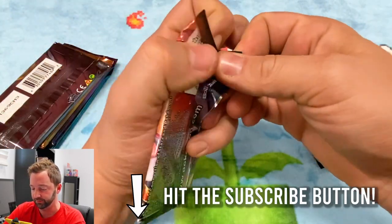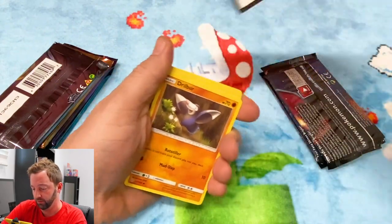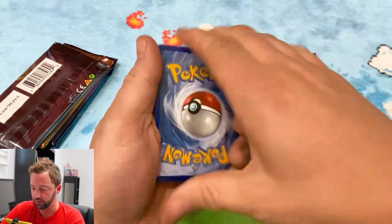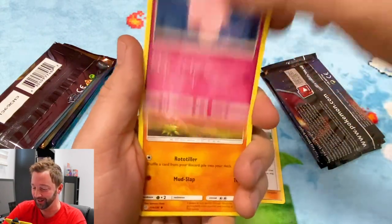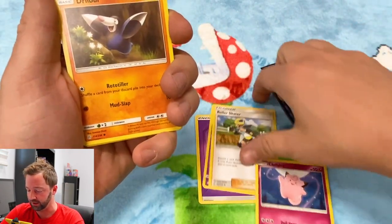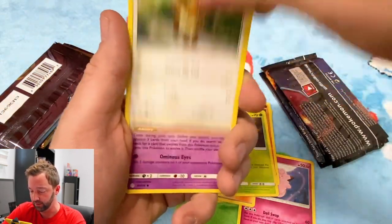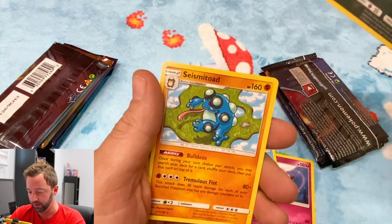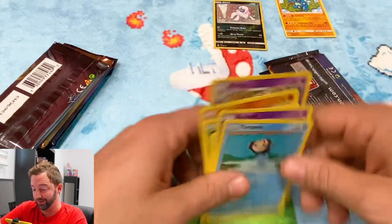Alright, Cosmic Eclipse first. One, two, three, four. Gorilla Roller Skater — that's a hilarious card. I don't see anyone rollerblading anymore, and they're not even roller skates, they're rollerblades. Drillber, Tangela, Eevee, Duskull. We're already at the rare — Absol and a Seismitoad. I don't think that was worth anything.